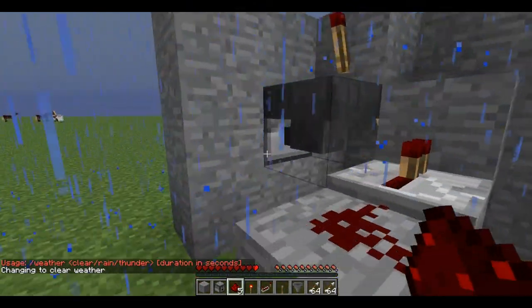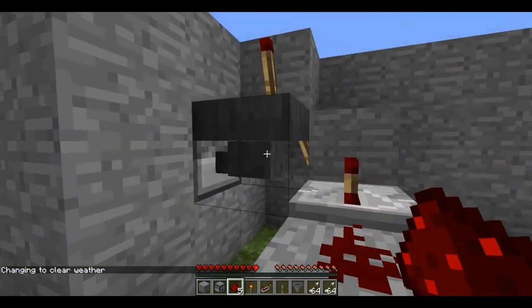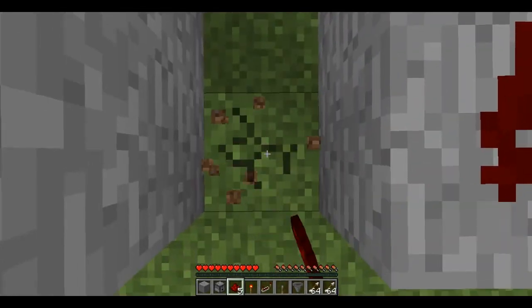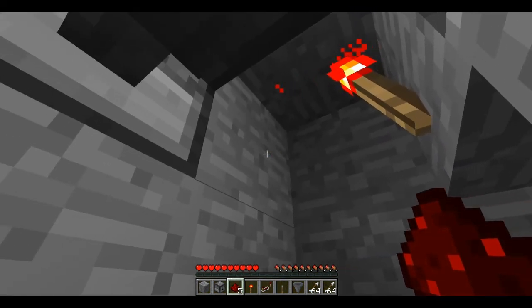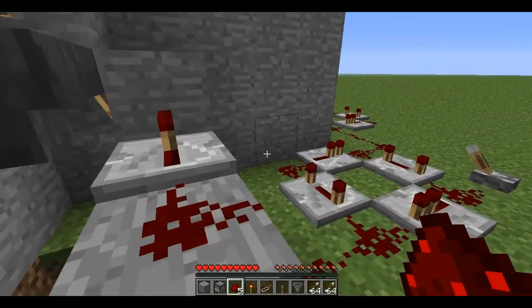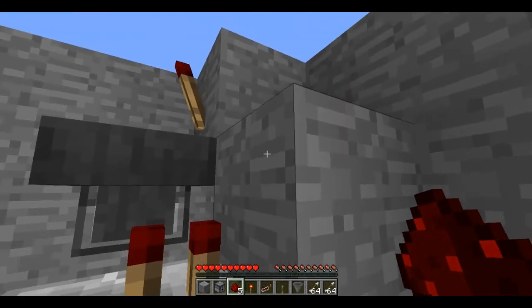Ok so this is the way I set it up — it's really quite simple. You have your dispenser here, you have a hopper here with your arrows on it, then you have a redstone torch here. Now it can be on that block, that block, or that block depending on where you are going to be having your button or your repeater or whatever. But you have to have a redstone torch here on top of it like that.